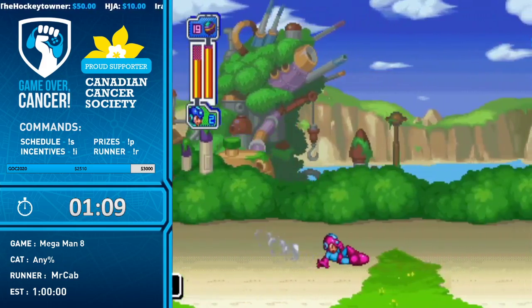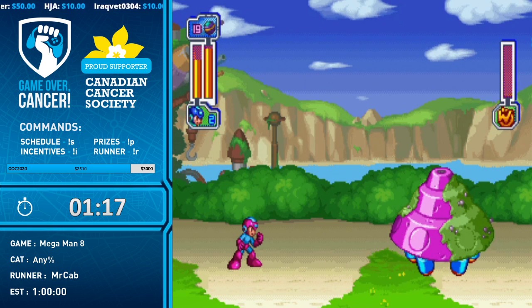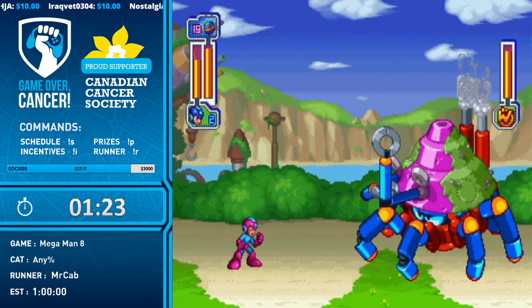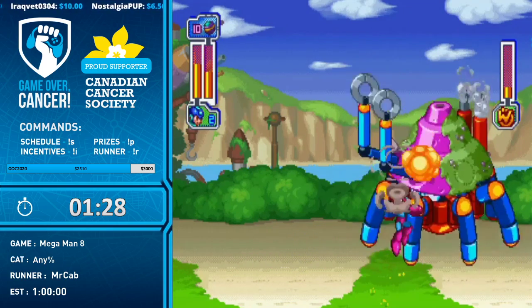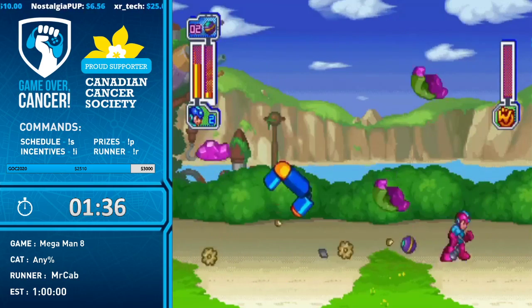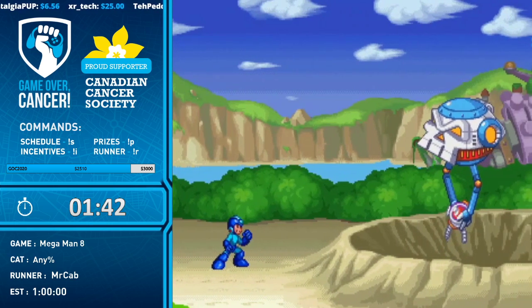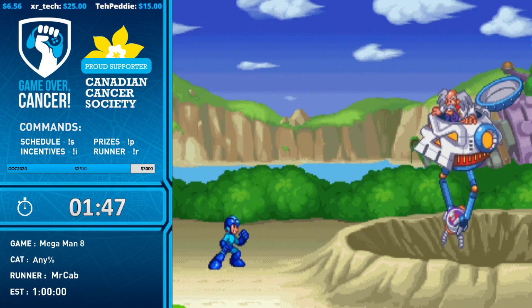Here's the first boss — Mr. Cab versus Mr. Crab! My bet's on Mr. Cab for the sake of the run. We didn't get the quick kill; there's a tight window after you get a couple hits in to jump into his face and plant one more ball into his eyes — even with the shell down when you're not supposed to be able to hit him. You save about three seconds because he doesn't cross the screen.